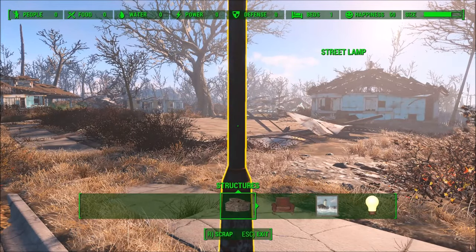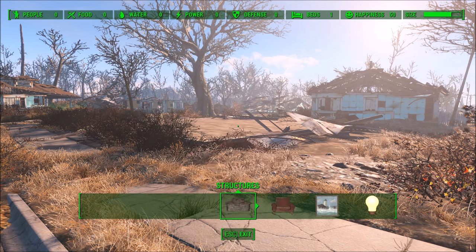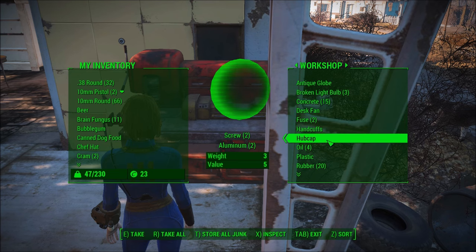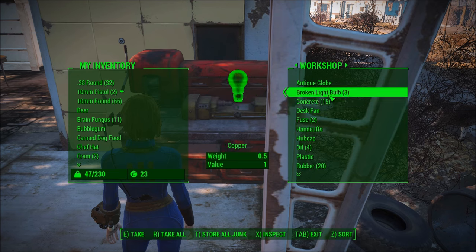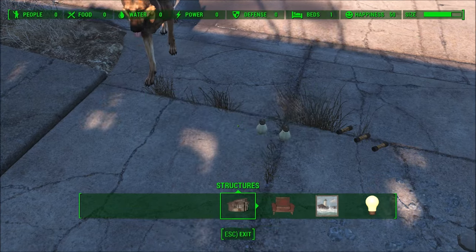If you scrap the streetlights, what you're going to find in them is a fuse and a broken light bulb. Both of these contain copper. The problem is you have to get the copper out of them, and to do that you pull them from the workshop into your inventory, you drop them on the ground, and then you scrap them again. That's how you get the copper out.